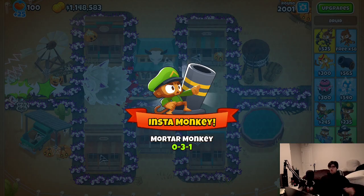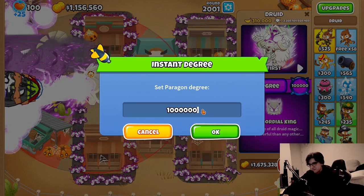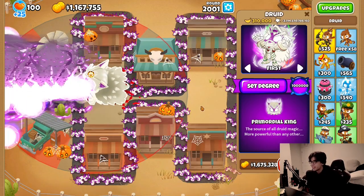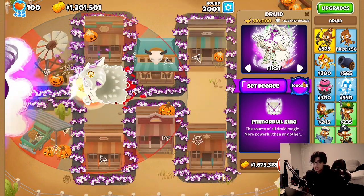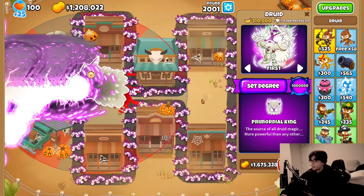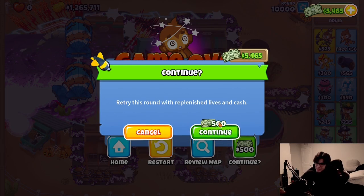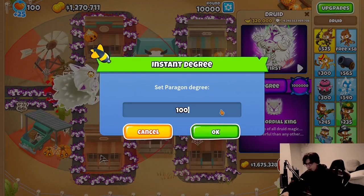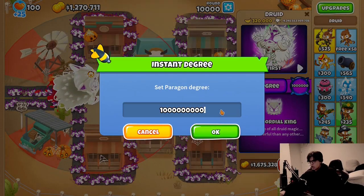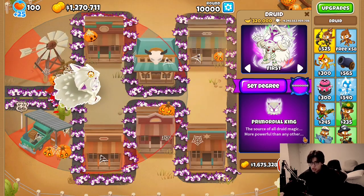Degree 100,000 primordial king - this guy is absolutely insane. Look at all of these ball lightnings coming out! Let's put him on round 600 - it doesn't even look like the round changed. On 25x speed, it's just going by like he's popping through round three. Let's try round 777. We are absolutely destroying these balloons. Some of our attacks are starting to do negative damage - you can see it drop by like 30 billion. We beat round 777 and 778 like nothing. Round 1,000 - he doesn't even look phased. Round 2,000 - this is where things get real spicy. There goes round 2,000! What if I put the degree all the way up to a million? Degree one million - it didn't even give me the animation. That's cleaning up like a broom and mop. Screw it - degree one billion! The primordial king - the source of all druid magic, more powerful than any other. Wait - he dies instantly?! He got negative 6 trillion and a half pops!